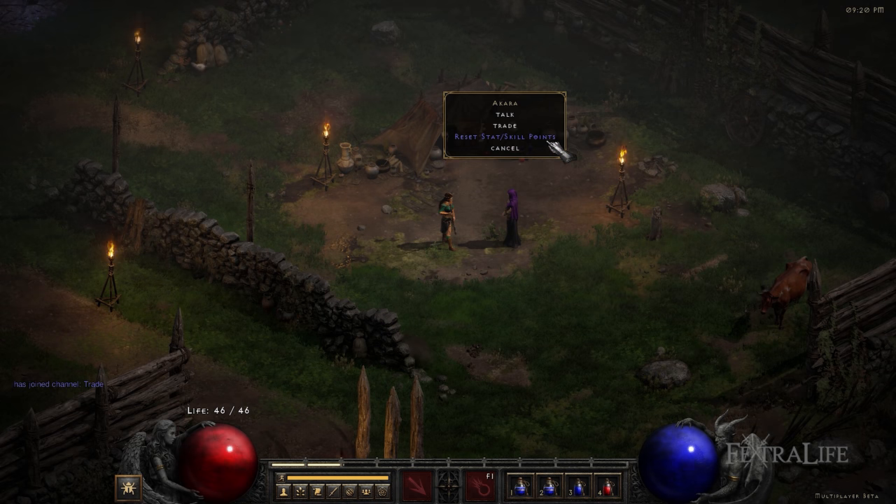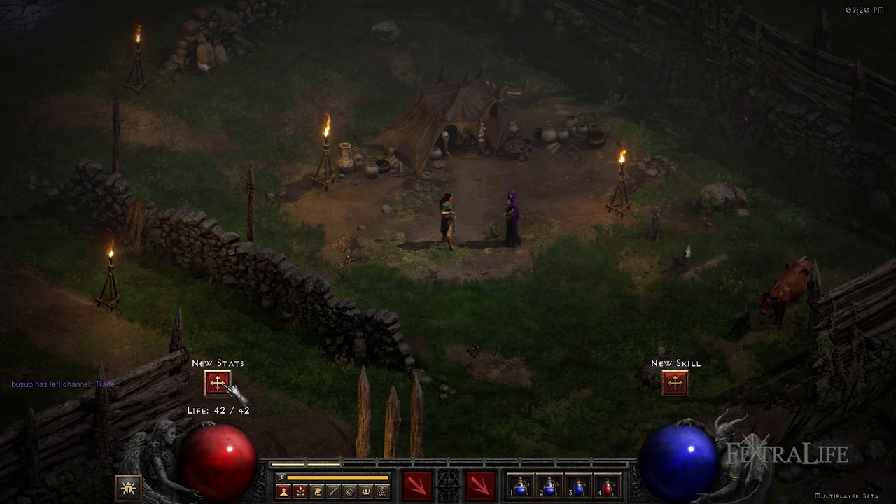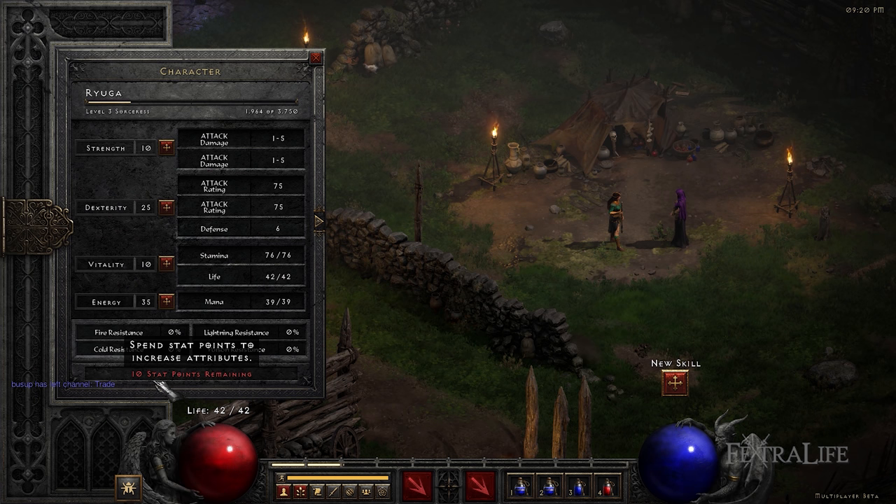If you're already playing and want to respec into this build, the easiest way to do it is by claiming the Den of Evil reward from Akara at the Rogue Encampment. You'll get three respecs, one for each difficulty, and you'll need to be on the same difficulty to reclaim them.